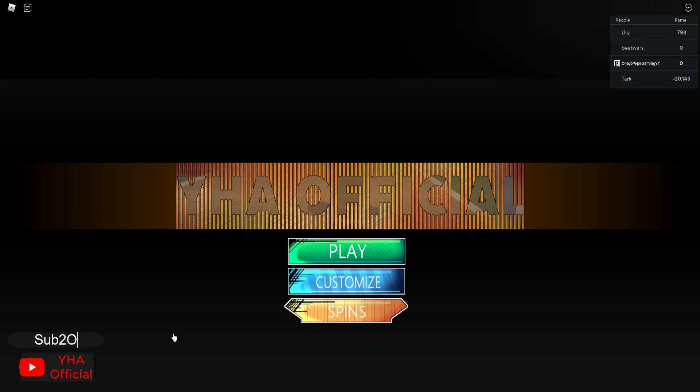This is going to be SUB2OHIOPEPEGAMING. As you can see right there, we got a common spin and an uncommon spin. Another code for you guys is 'tester release'. Those are the only two codes that are working right now. Hopefully those will still work when the game does release.